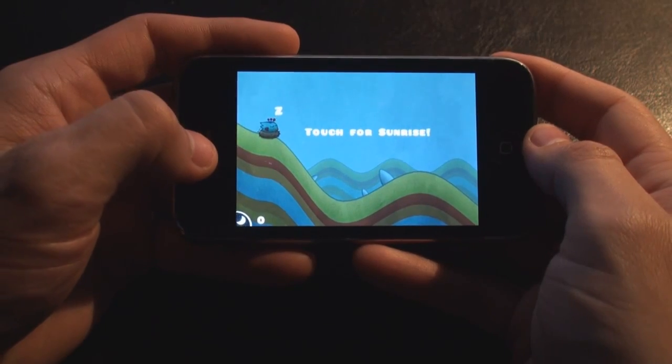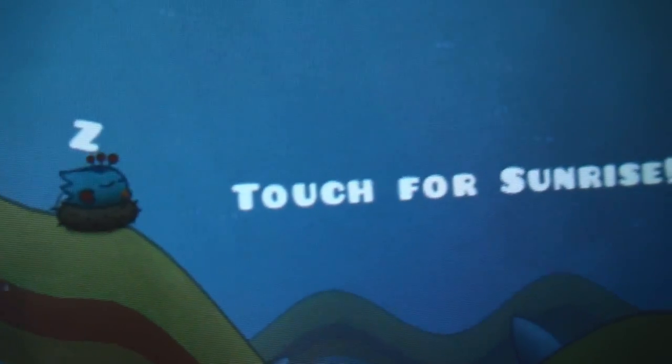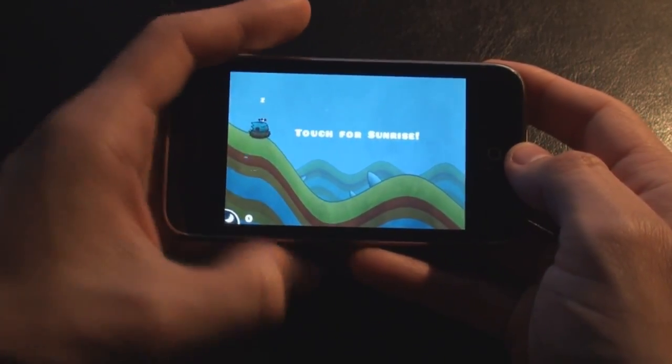Down here, you can see that it's nighttime. Basically what you have to do is race against the clock. You'll see the sun come down and as soon as it becomes nighttime, it's game over. So basically you have to get as fast as you can and as far as you can from the nighttime.